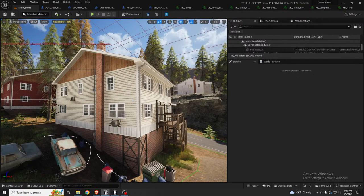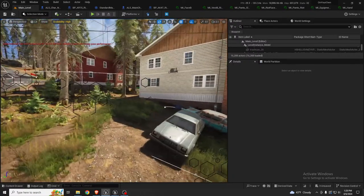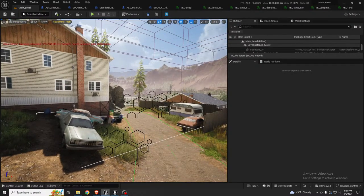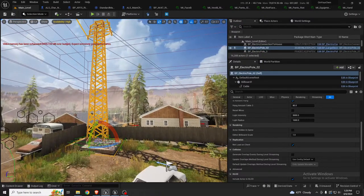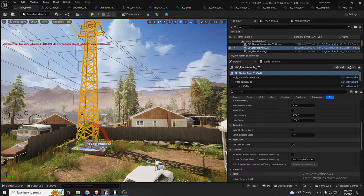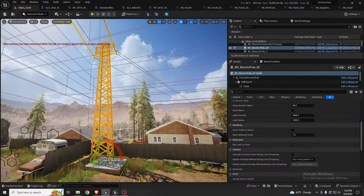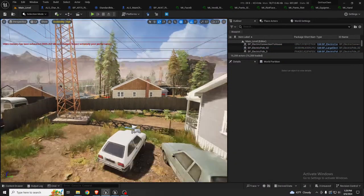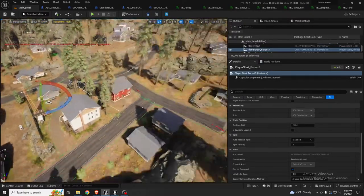I'm not switching to Nanite — I don't have any reasons for it at the moment. That was the update from the level design part. I've added a couple more things around here to complete the world a bit, including these big electrical line carriers.